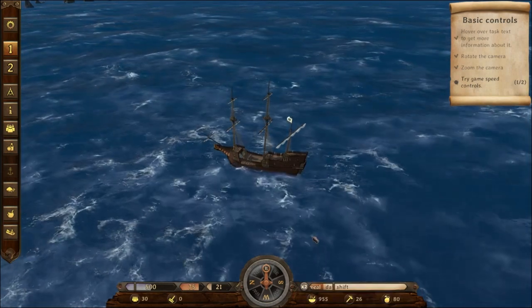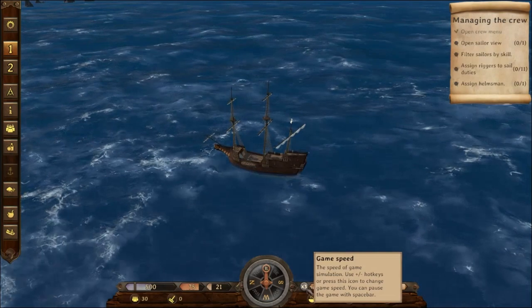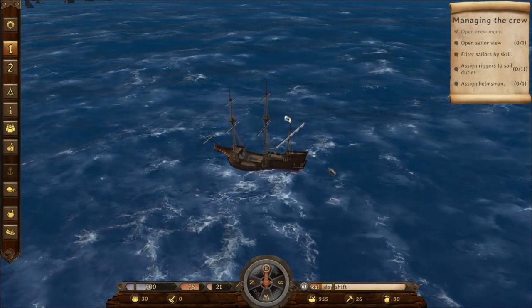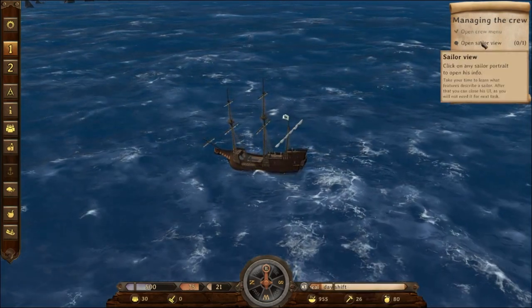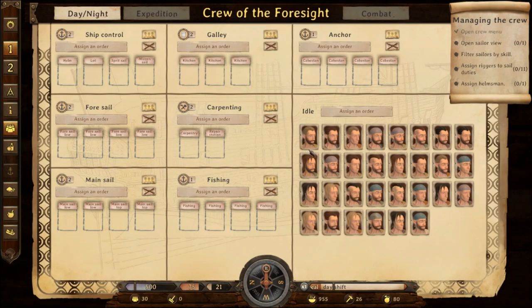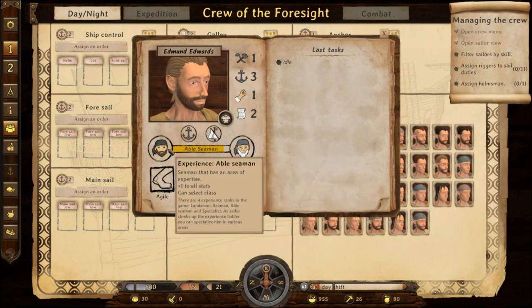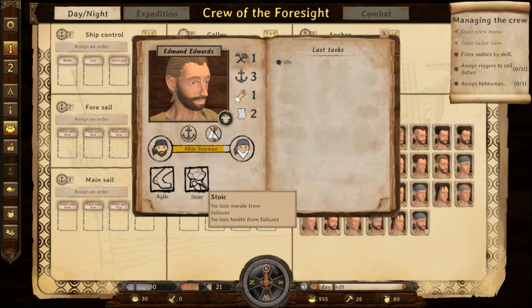Two times speed seems to be doubly as fast as one times — incredible. Let's put it back to one. Open crew menu, open sailor view — let's check it out. Edmund Edwards — wait a minute, how many Edwards do we have anyway? Filter sailors by skill. He's a very able seaman, he's stoic and agile and idle. You know what, stop being an idle seaman — that's what I would say.